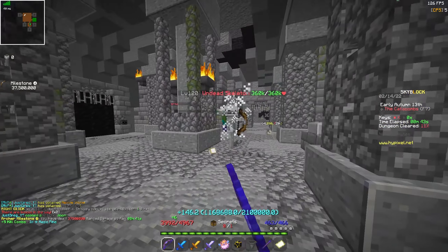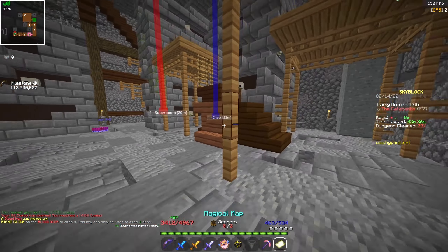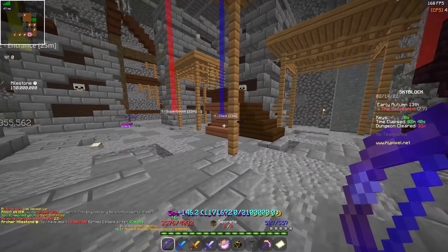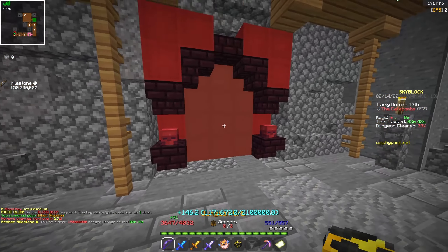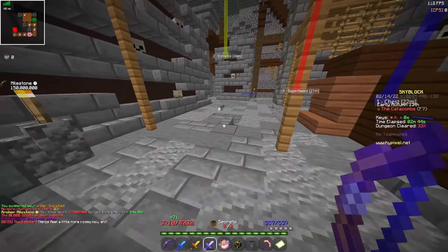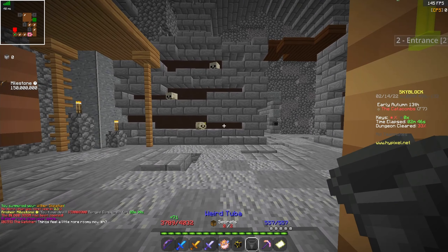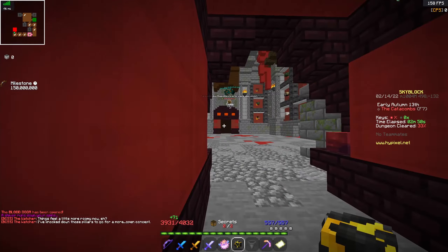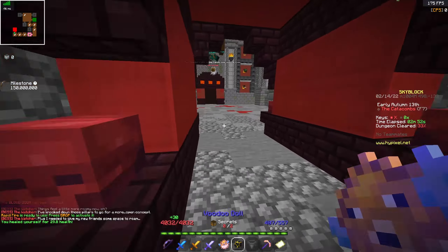Alright guys, I'm at blood room now. So you have to switch to the Wither Skeleton pet, make sure that you're full health and that everything's dead. Then open up the blood room — make sure your Dungeon Orb and Wither 2 are ready and that you have enough mana for both.